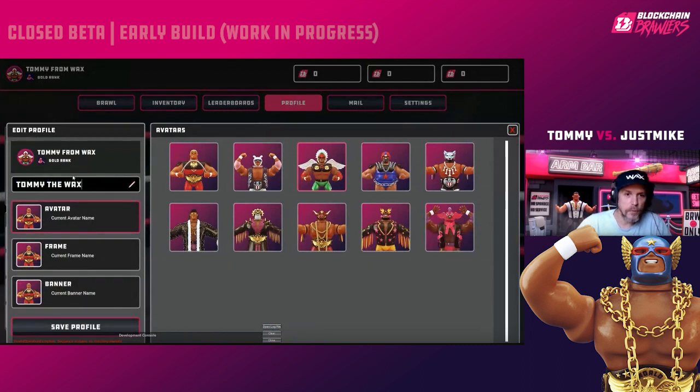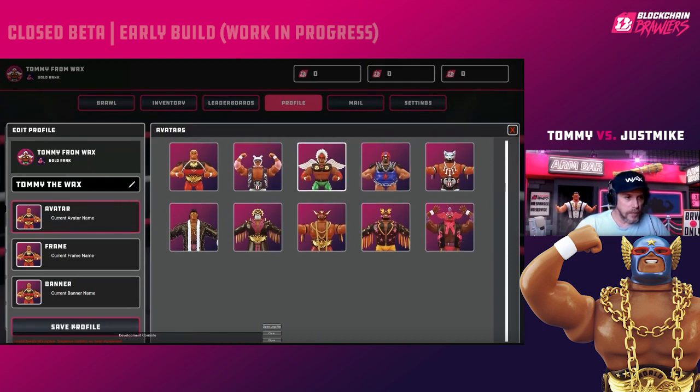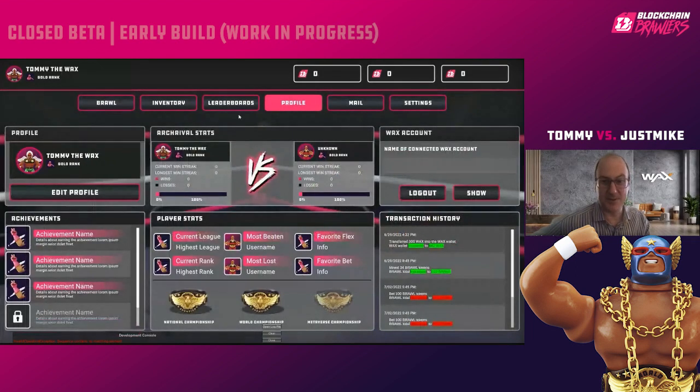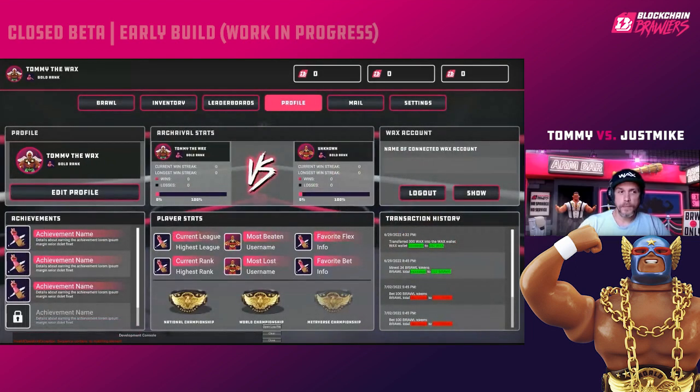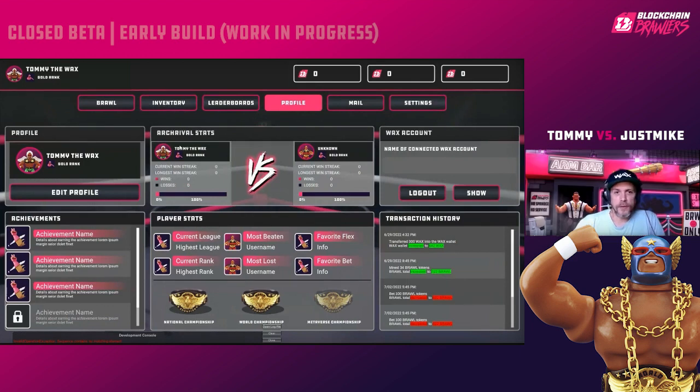You can also choose your avatar. Once you're happy, down in the bottom left, save your profile. You can also import your profile picture — whatever you have set up in-game will carry forward.